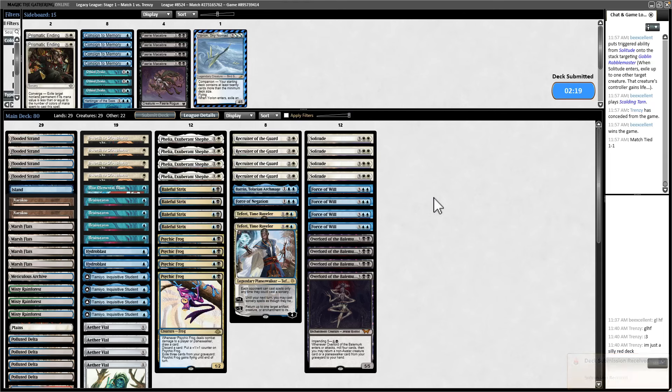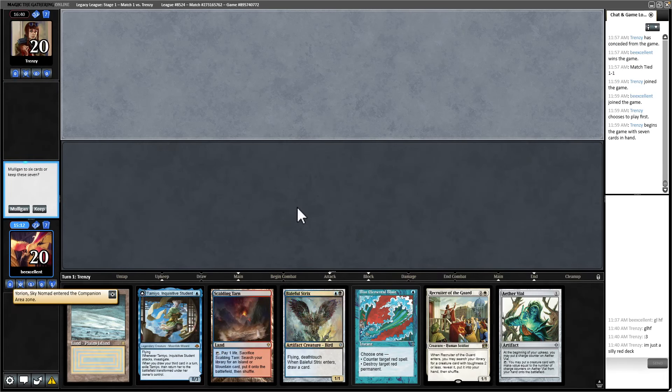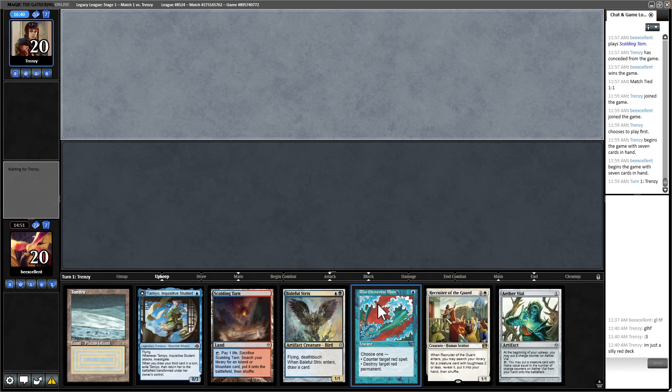The only way we have to remove Blood Moon is Repeal or Hydroblast. This hand is completely dead if they open Blood Moon since we have no Basics, but we do have Aether Vial so it's not totally dead. It's not strong if they have Turn 1 Blood Moon, but if they don't, we have Tamiya and Aether Vial. I'll play Aether Vial first, but I'll fetch an Island to do it. We just have to hope — they didn't mulligan, so they might have the natural Blood Moon. Oh, that's so good for us — they're casting something else.